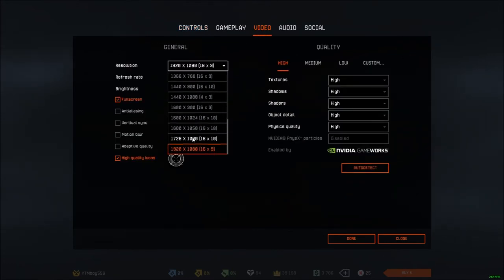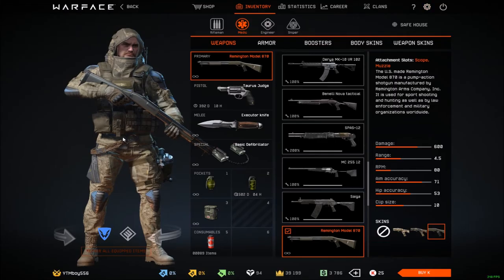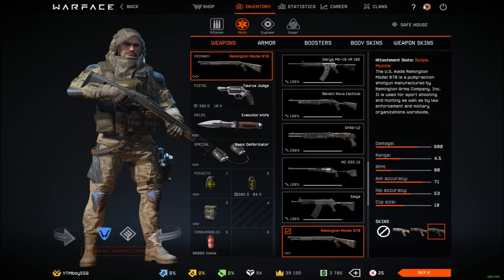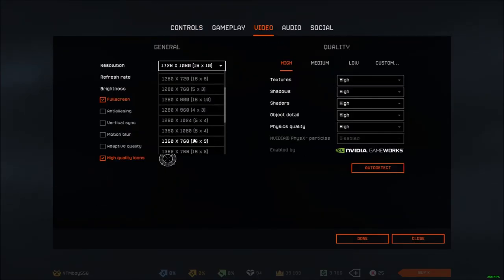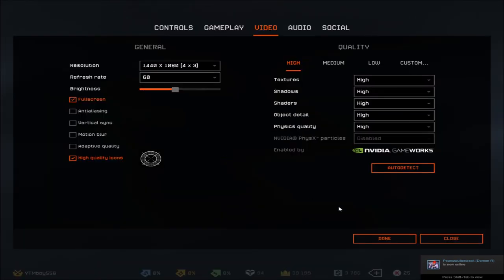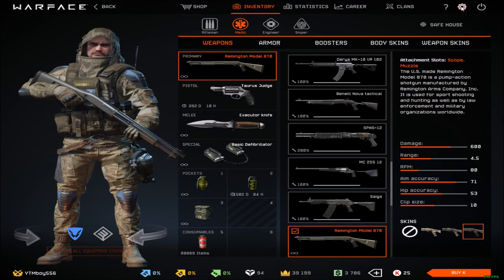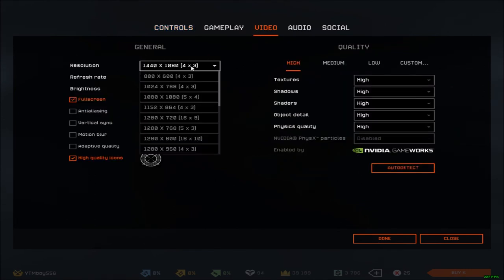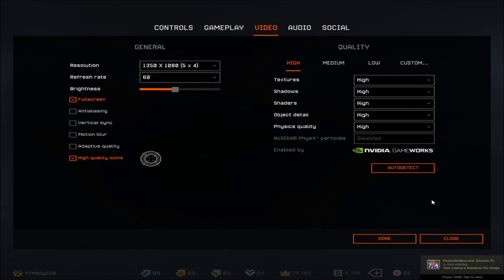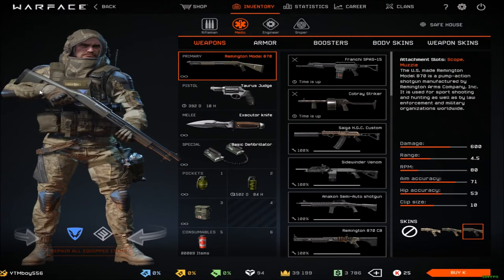I'm going to try out different resolutions. For example, 16 by 10 is a little bit wider, as you can see. Then there's 4 by 3, which is even wider — the character gets kind of fat. And then 5 by 3 is even wider still, little by little, and the character almost can't fit on screen.